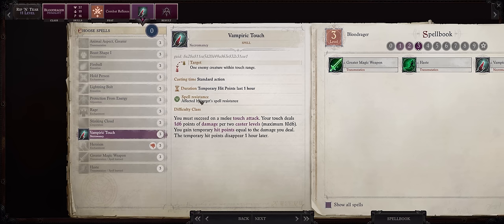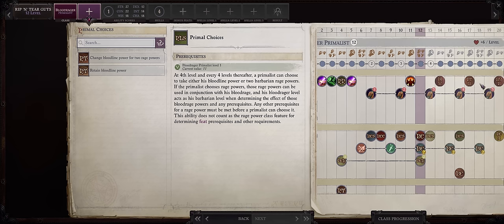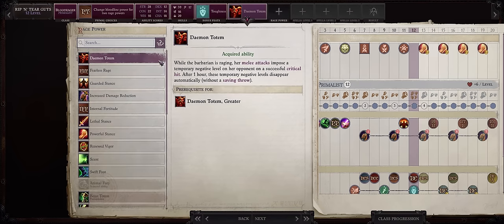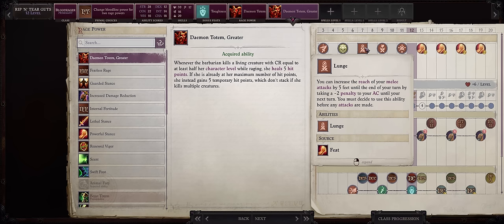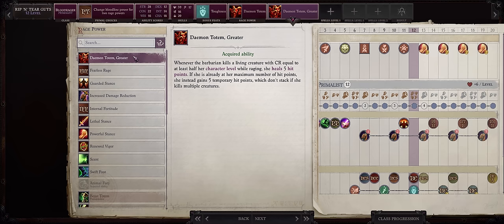At level 12, you can get more Rage powers — specifically the level drain on critical hits ability from Daemon Totem, which is very powerful as we're soon maxing out our critical range. Pick Toughness here as a feat. Then take the normal Daemon Totem, and you might as well pick the greater version: whenever you kill a creature, you heal 5 hit points, and if already at maximum HP, you get 5 temporary HP instead. Because of the synergy with the Bane of Spirit Ring — which drains your hit points so your damage becomes fully irresistible — this can be pretty fun so you won't have to heal.